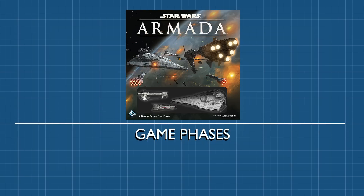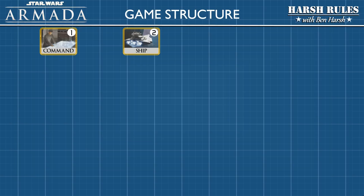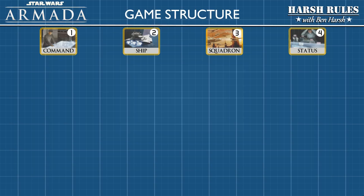Now let's take what we've learned about ships and see how it fits into the phases of gameplay. A game round is divided into four phases: first the command phase, followed by the ship phase, then the squadron phase, and finally the status phase.